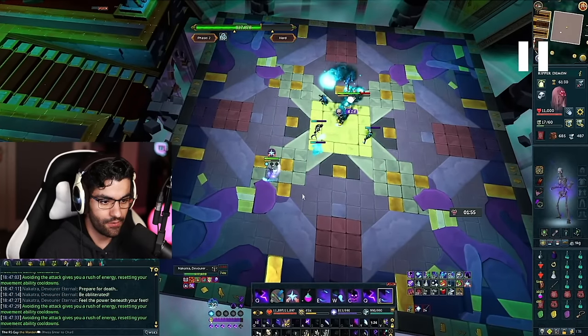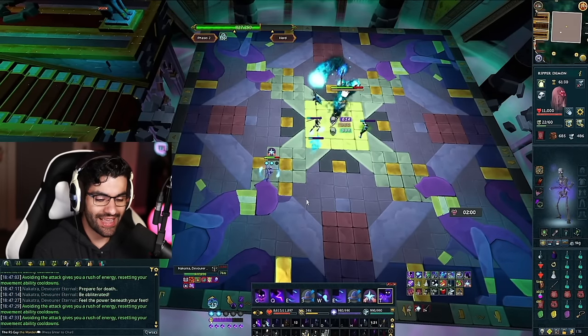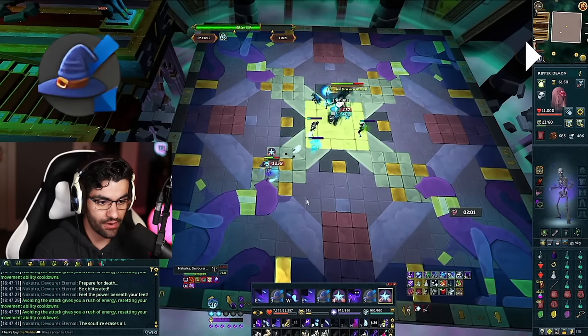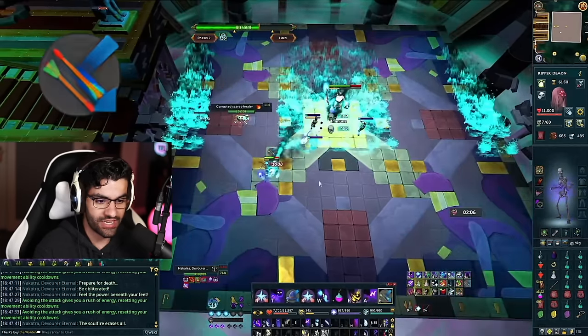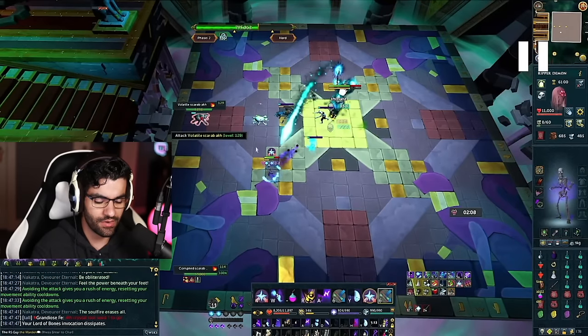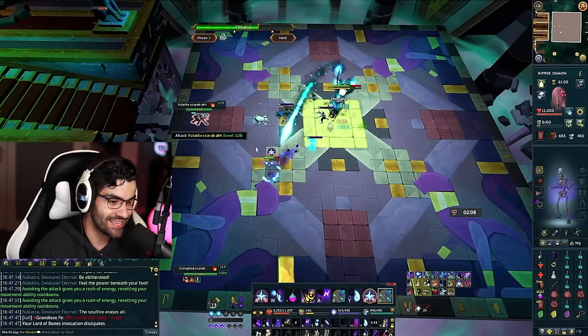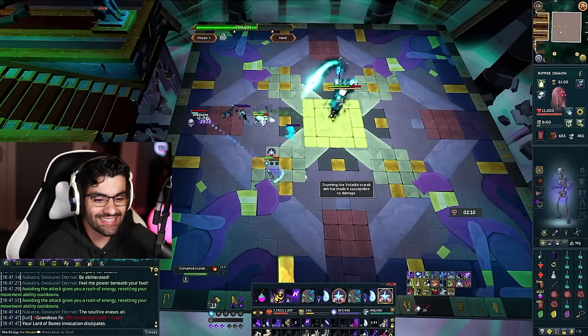One more important thing: between every single special attack, Nakatra alternates between magic and ranged auto-attacks. So you don't have to count auto-attacks like with many other bosses — any time you get a special attack, just assume the attack style is switching. If you keep your life points high enough, you can simply swap prayers as soon as you notice you're taking the wrong type of damage.